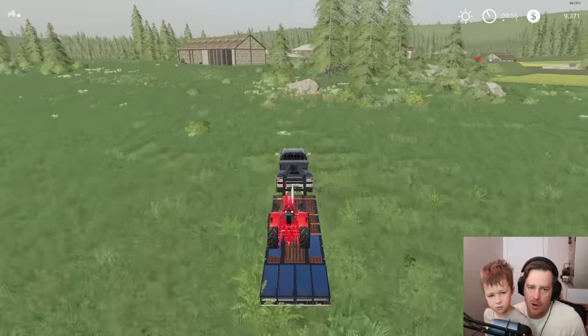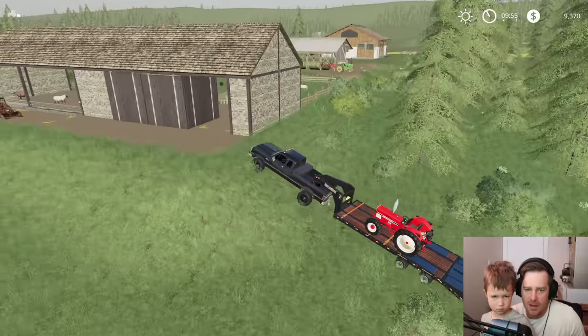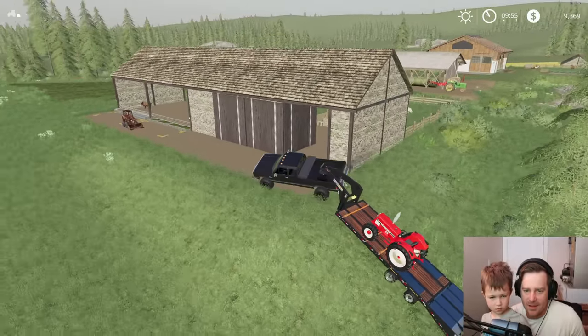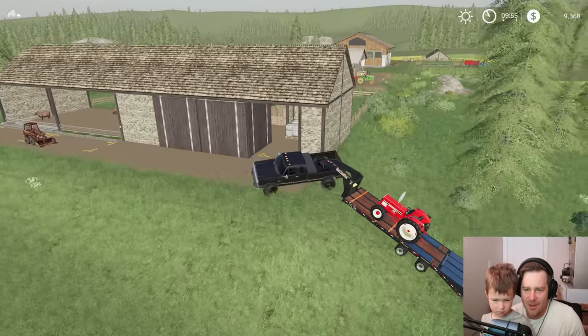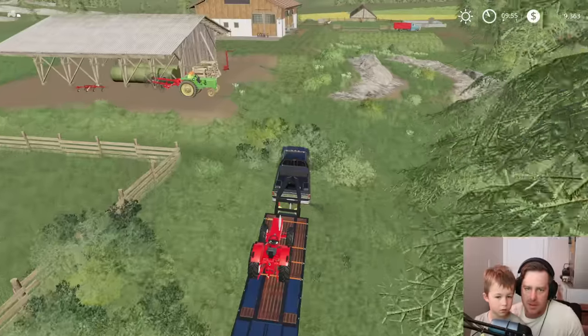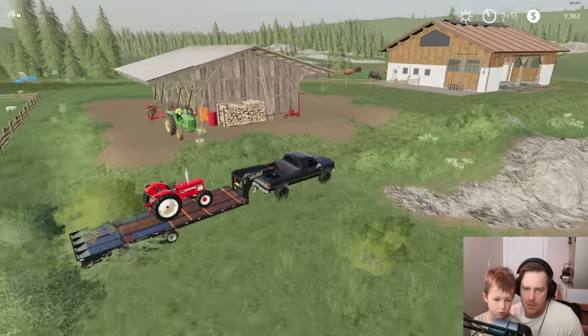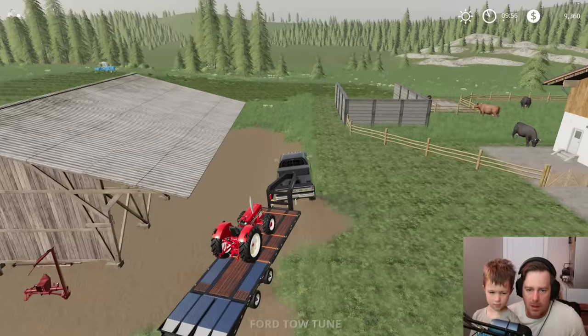Let's park him right up here on this hill if we can make it. Oh easy — no wait, I spoke too early! We're gonna break our new truck. We need to fix all our hills — we should've used that dozer. There's too many hills! We can go up right here though, this is probably the easiest route.